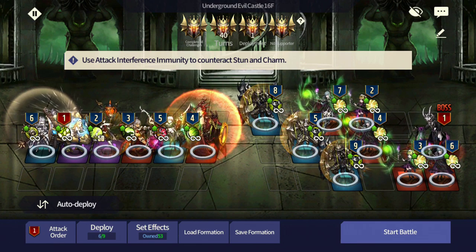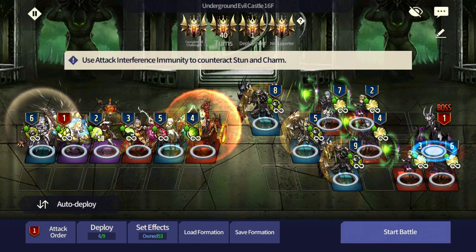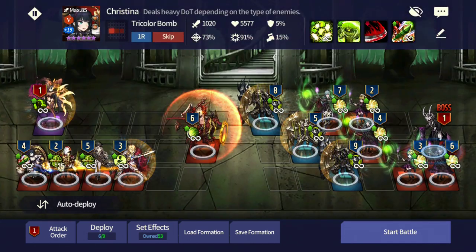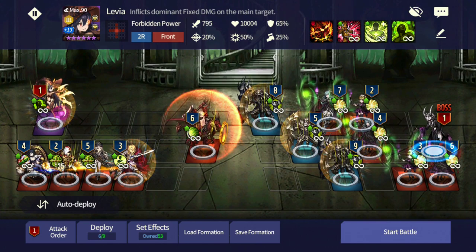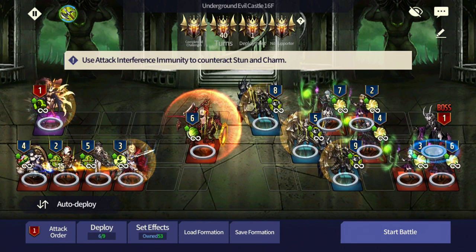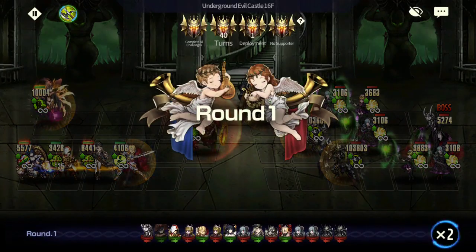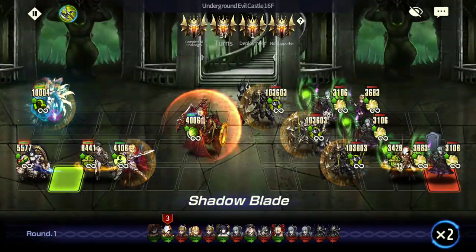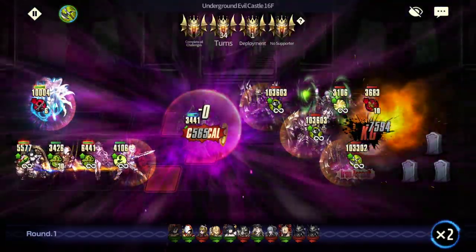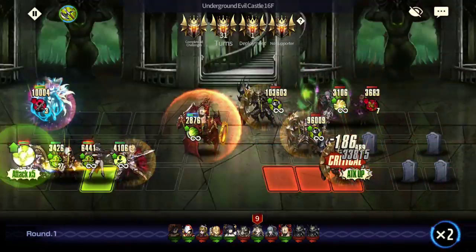Let me show you guys a different strategy I used before I discovered this one - a dumb strategy that might give you some ideas on how to cheese this as well. I didn't know you were supposed to use Katherine, and Showman is supposedly the better candidate. This initial strategy uses warriors but no supporters, so it's a bit luck-based. We go in with Liddo to take care of one guy, then Dwan to take care of the maid at the back, then Christina for multi-hit.